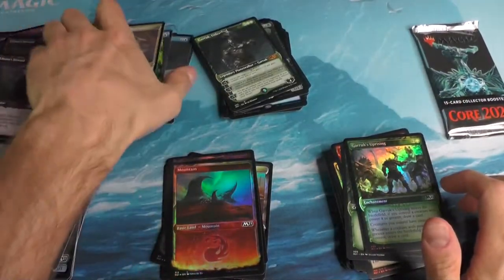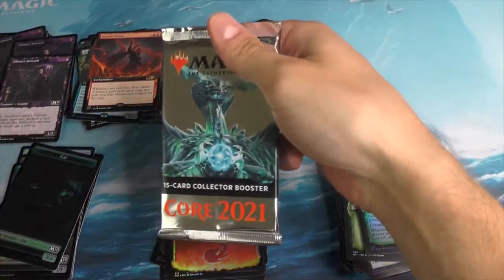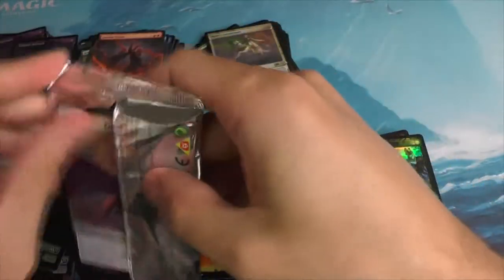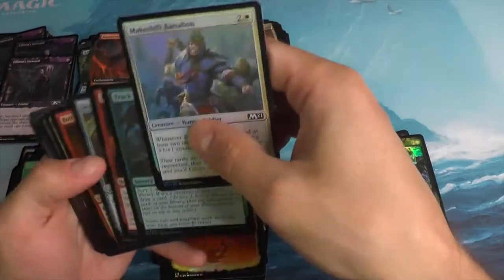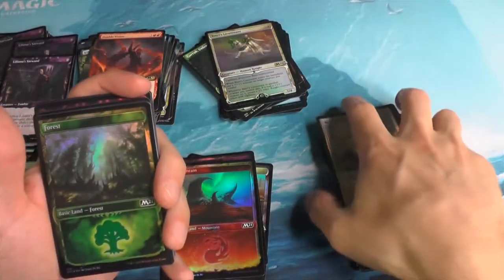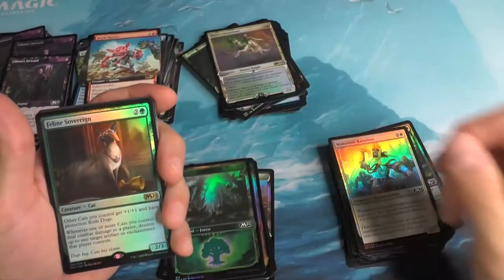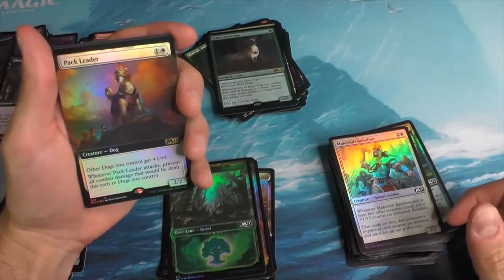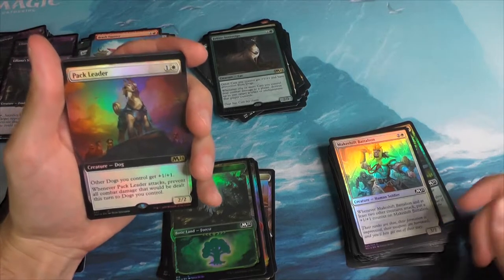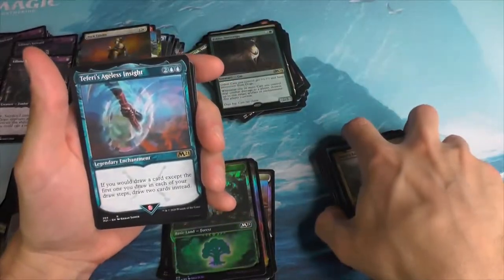And a Basri's Lieutenant. Last pack. The Foil Forest. An Extended Art Brash Taunter. Feline Sovereign. Box Topper Pack Leader — where the Doggoes. Fairy's Protégé. The Teferi's Ageless Insight. And there we have it.